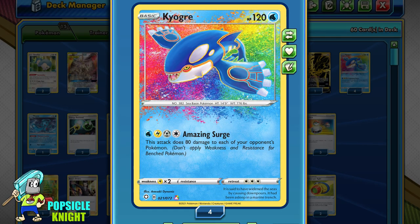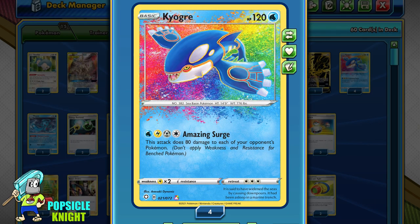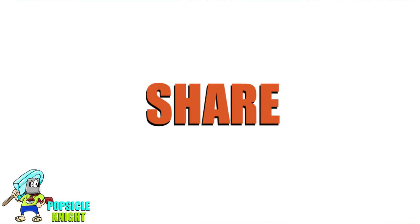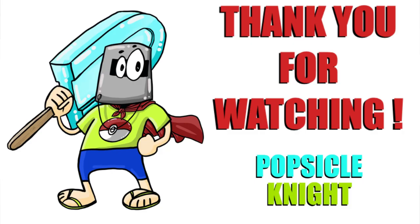Kyogre Amazing Rare is one of the most deadly Pokemon out of all the Amazing Rares thus far. Unless your opponent has some way to prevent bench damage — especially bench barrier Mew — Kyogre has the capability of dealing so much damage to all of your opponent's Pokemon at one time that it literally becomes overkill in most cases. Other than the awkward energy cost, Kyogre is truly amazing. I hope you enjoyed this video. Please smash that like button, let me know your thoughts in the comments below, share this content, and consider subscribing if you haven't already. Thank you so much for watching, and as always stay safe and have a great day.